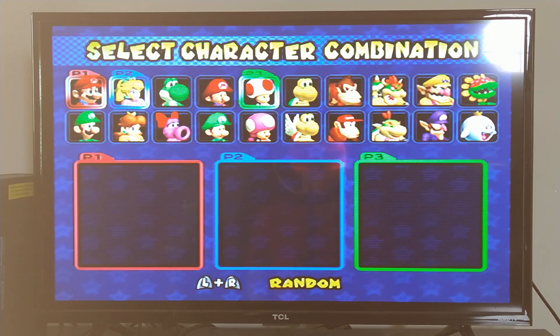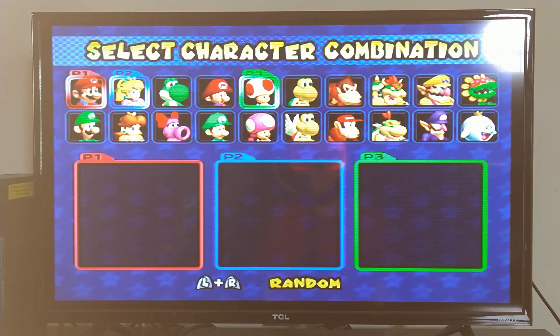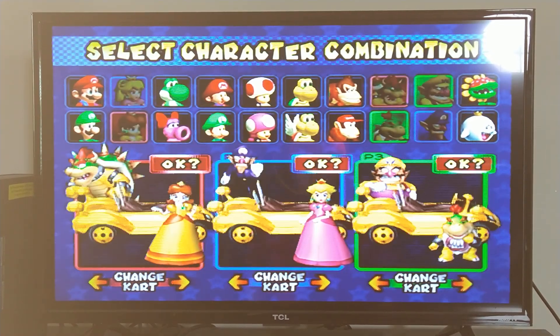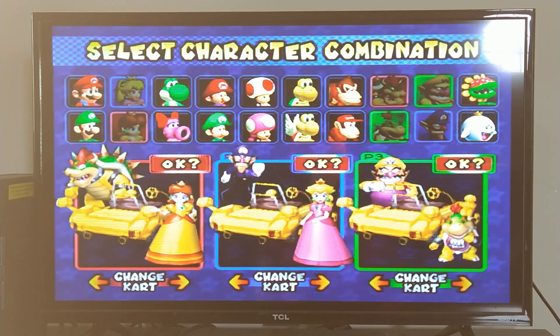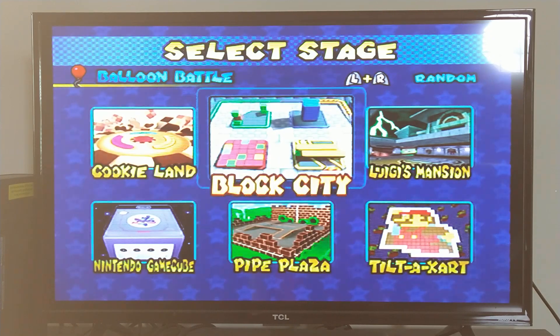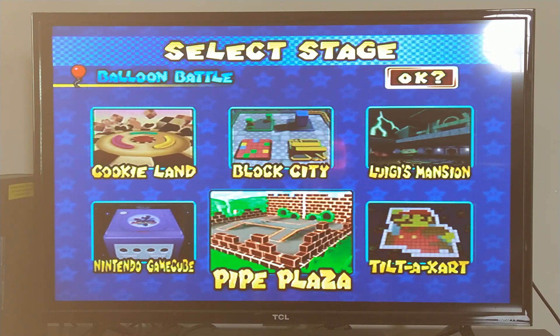The first one involves having infinite balloons, and this has to be done in Balloon Battle for both of these glitches to work. I already chose Balloon Battle, so I'm gonna choose my characters — I'm gonna cut to when I selected the characters. Now let's go to a course. Let's choose Pie Plaza, because this is the only place this first glitch will work. The next one, we can do it on any course, it doesn't have to be just Pie Plaza.